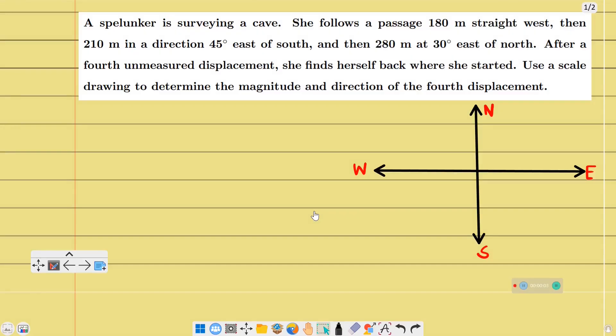Hello students, today I have taken this question from the comment section of our channel. A spelunker — that is, an explorer of caves — follows a passage 180 meters straight west, then 210 meters in the direction 45 degrees east of south, and then 280 meters at 30 degrees east of north. After a fourth unknown displacement, she finds herself back where she started. Use a scale drawing to determine the magnitude and direction of the fourth displacement.